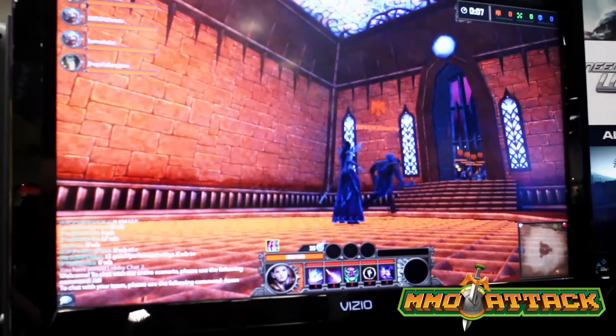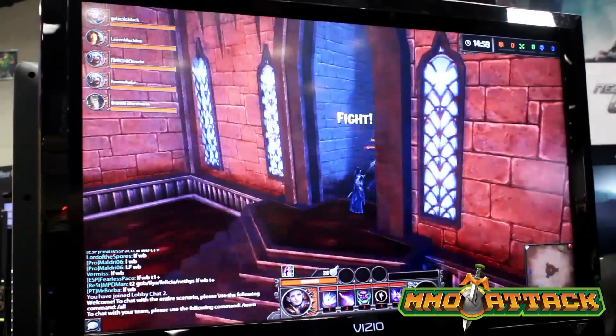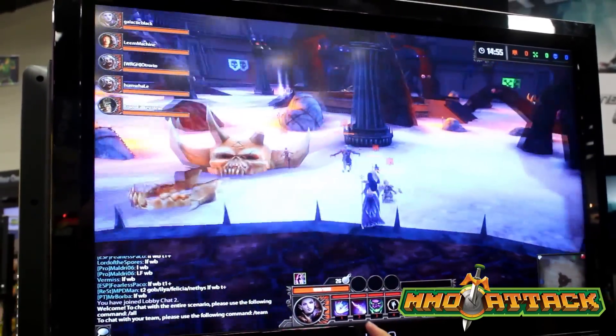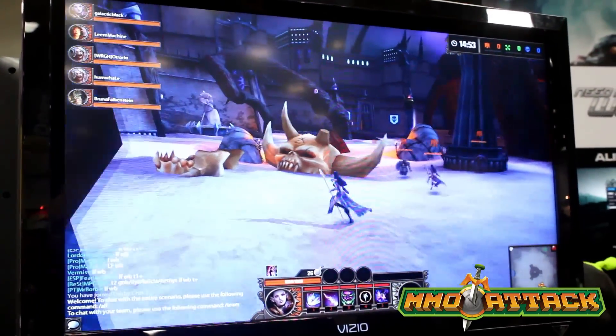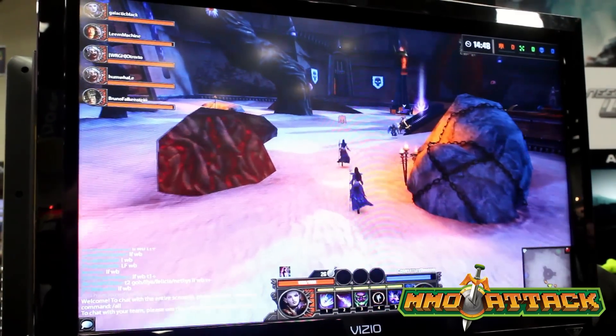WASD is movement. You can use the mouse to look around. Pick one through five for your abilities. Most of the abilities are going to deal straight up damage. You'll probably want to run with your orange team and just look out for blue or green and pick a target.